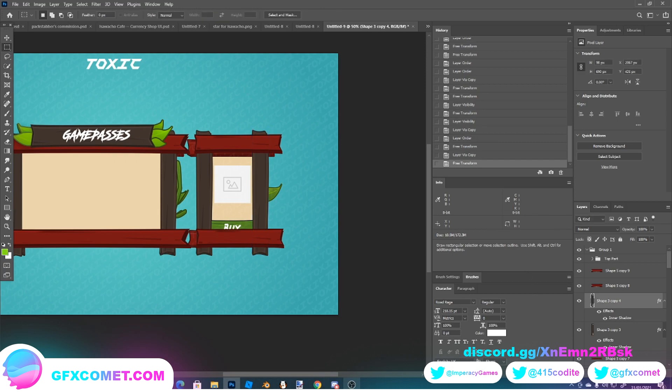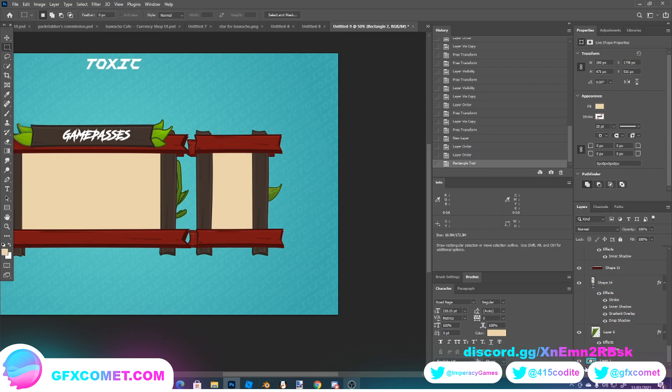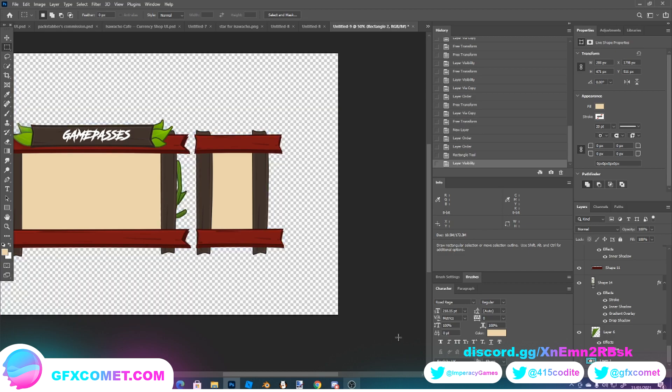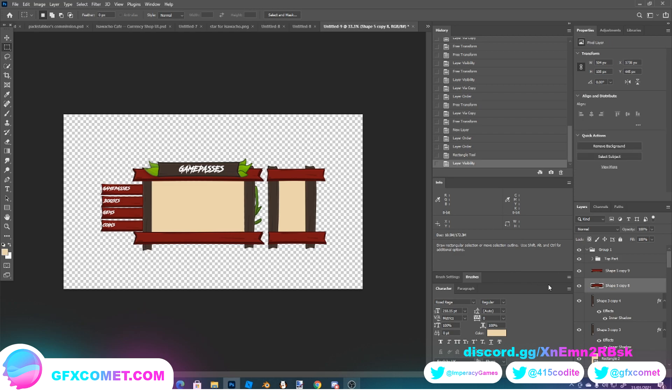Then we need to go below. Get our eyedropper tool, select that rectangle — rectangle shape tool. So we now have this. Yeah, okay we need to change some stuff up here. Let me just make these a bit thinner.